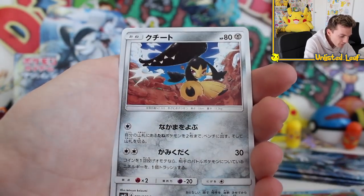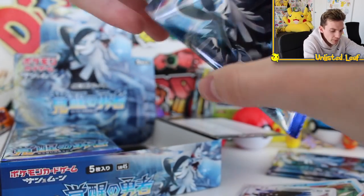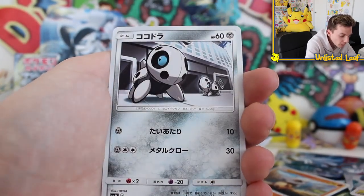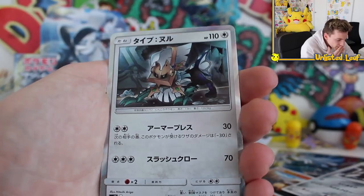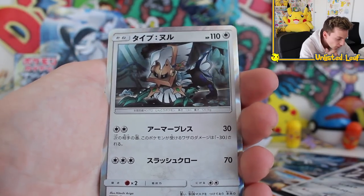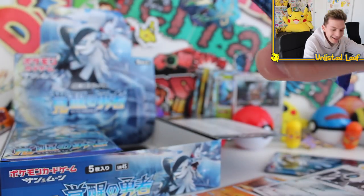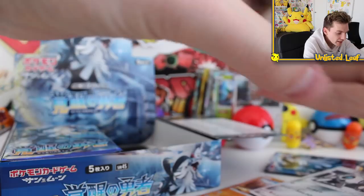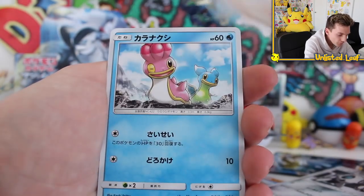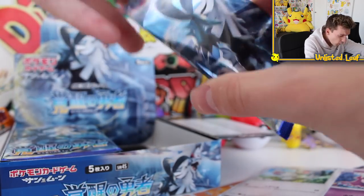We've got three GXs, or three ultra rares, and now we're just getting back-to-back holos. This set is fantastic. Alright, we've got Octillery right there, then none other — what is he doing? Some kind of robot dance. Three from the back, then part number one's over. Come on, one more GX — give us something crazy, like a sign that this is just an error booster box. There's a full art card that I would love right here — so many colors on it, it's amazing. Another uncommon.